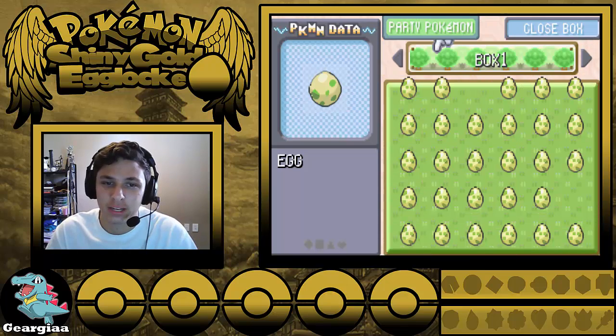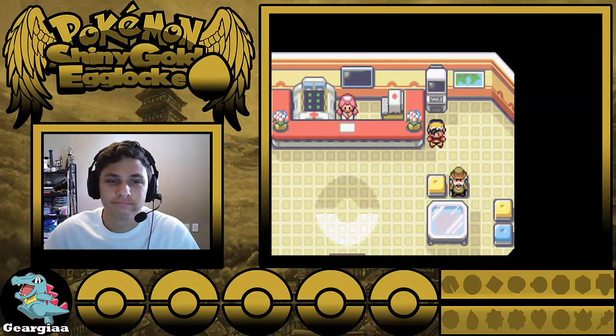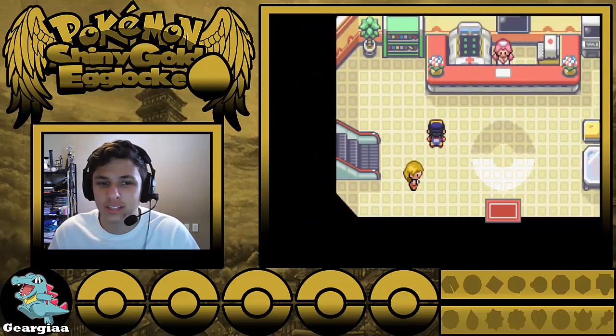So we can't do that, we have to actually put it here and hatch it. Give me one second, we're going to hatch it. Let's see what we get — let's just speed up the egg hatching process because nobody wants to see that.